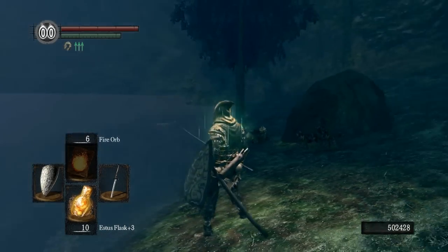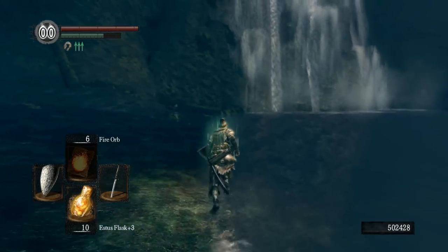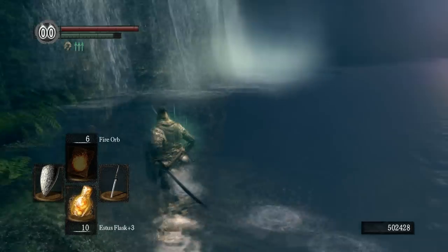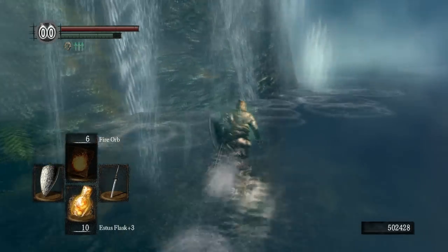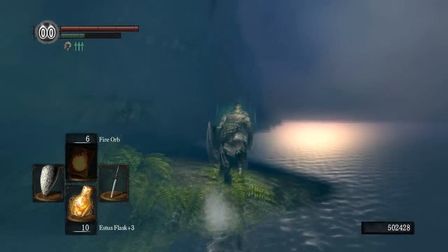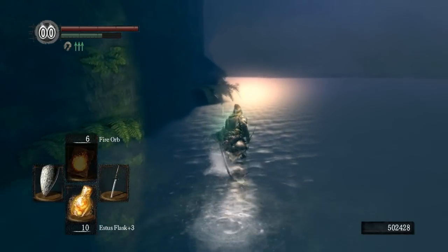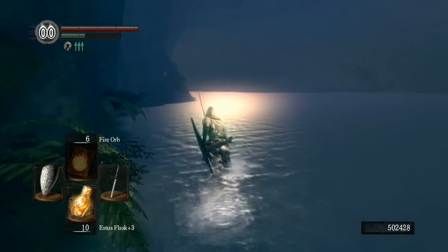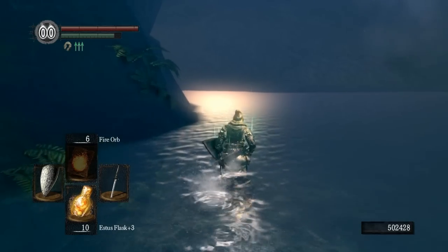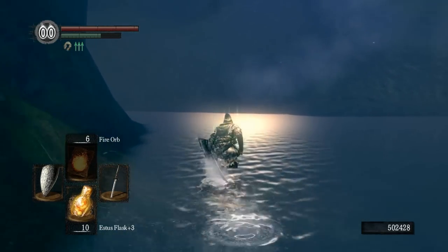We have reloaded in the same location that we were at before. Now we want to head over in this direction. You want to equip your Rusted Iron Ring — I'll provide a link for that if you don't have it already. What this item does, as you can see, is let you freely move through the deep waters just as you would on land. This also works in the Blighttown swamps and at the bottom of Sen's Fortress where the stray demons are. It's a very important item that makes you efficient and able to move around quickly.